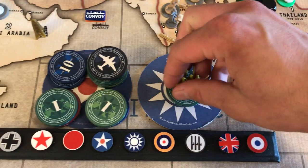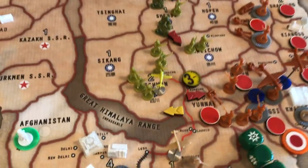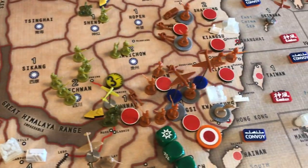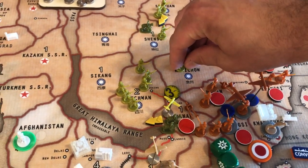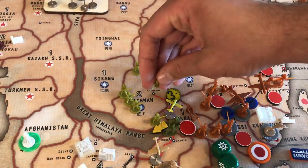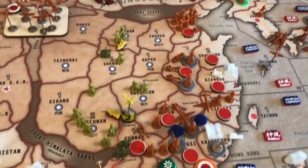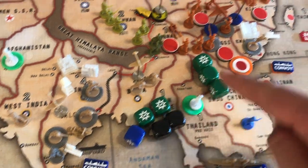China, having 12 IPCs, has four infantry. They're going to do one attack: two cavalry from Shenzi attacking Yunnan, and the fighter from Szechuan attacking Yunnan, as well as two infantry from Szechuan. The flying tiger will have three movement left. So we got a three, two twos, and two ones against three twos.